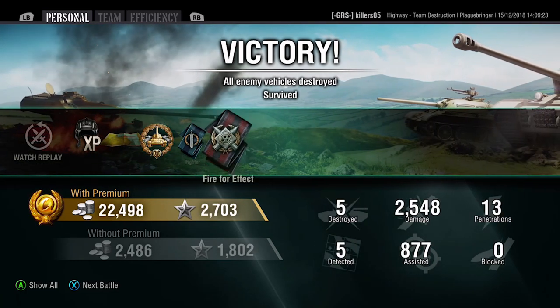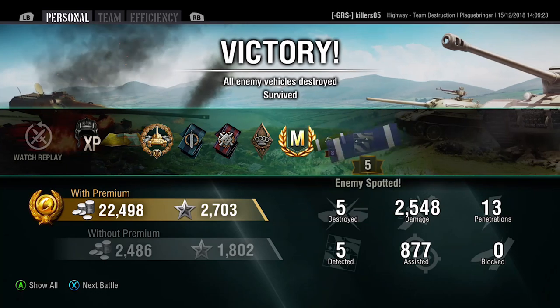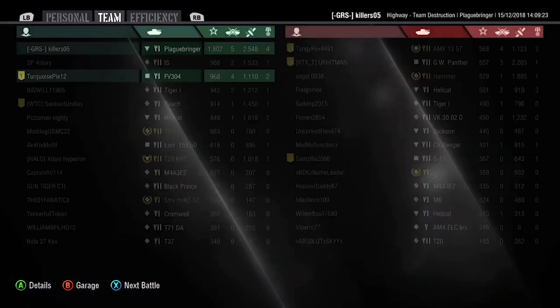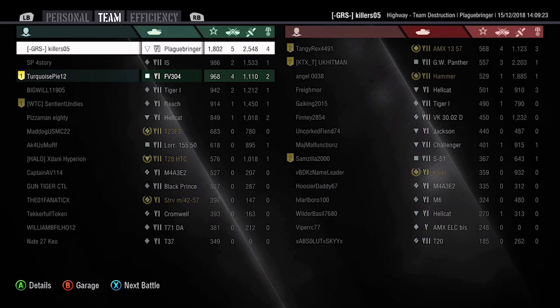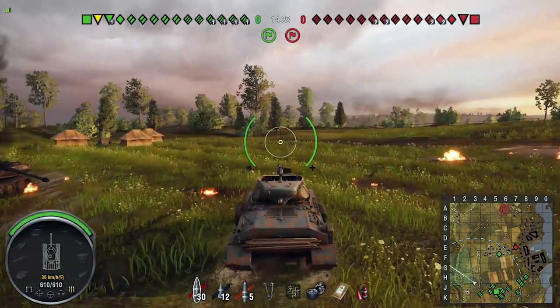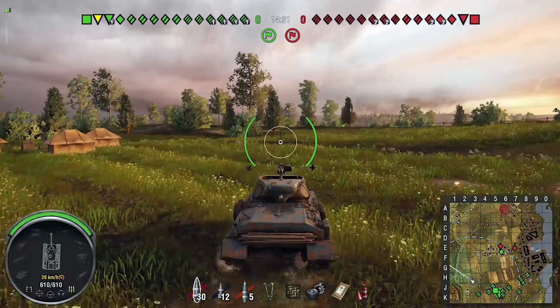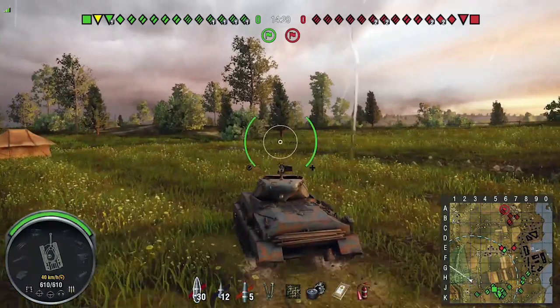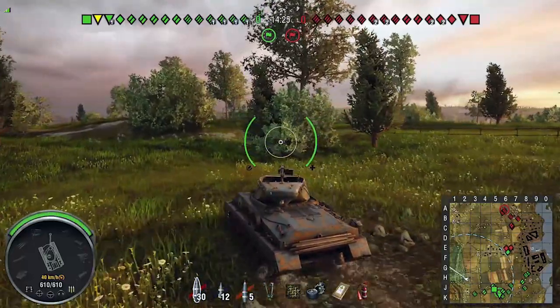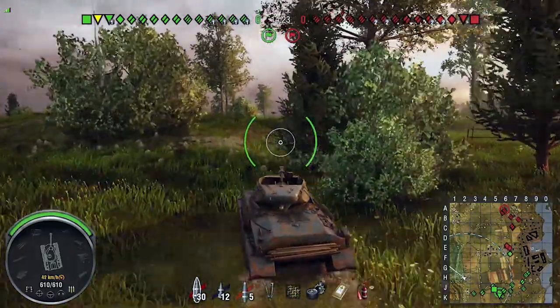Let's have a look at what it did - we fired a couple of premium ammunition rounds and still only made 22,000 silver. Two and a half thousand damage - it's not that impressive and that wasn't a bad game. 13 shots, 1,800 base XP - that's actually quite good. But there was 800 assisted damage in there which made it look better than it was. Let's have a look at the second replay - we're on Fisherman's Bay.